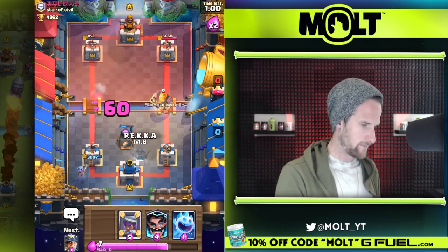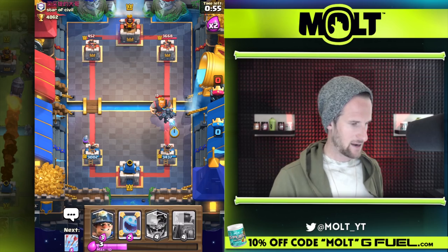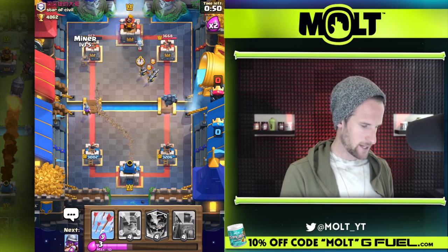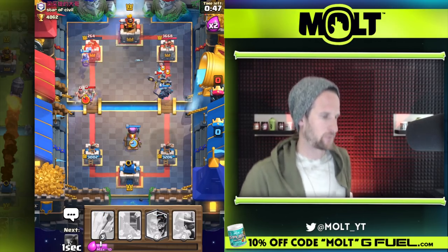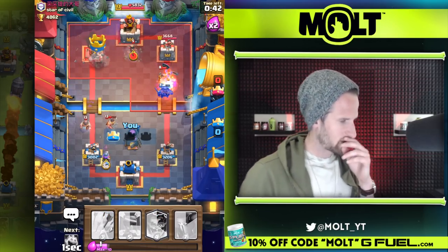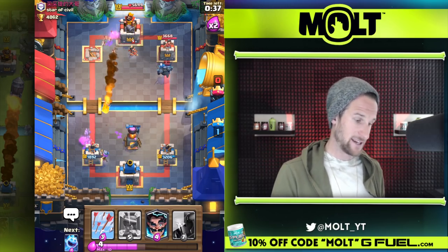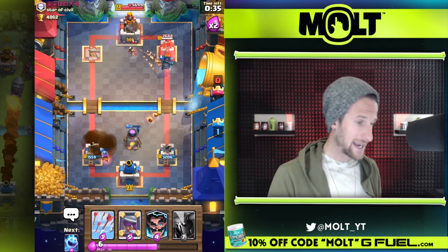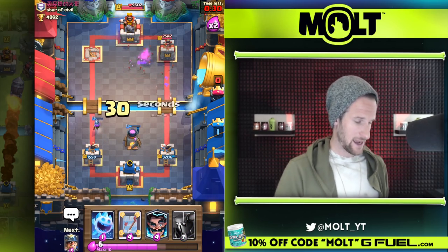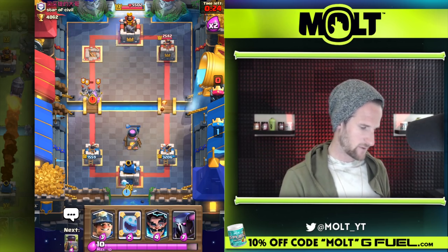He's gonna go right there — that's totally fine. We'll go Pekka right here and get down an ice spirit. She's gonna take that out. We're gonna go miner over here — hey, what you gonna do about that, huh? Oh no, didn't think that was gonna be coming. That's no good. He's gonna get off a lot of damage right here, but the musketeer is gonna do some work. This Pekka gets to that tower — look at that, he wasted that fireball. Pekka's gonna get on that tower. Arrow all this as well.